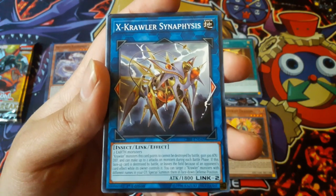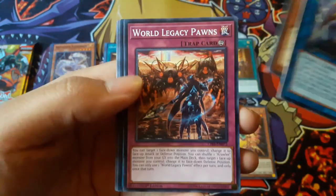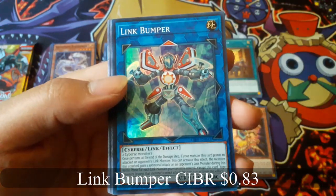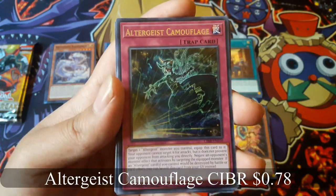X-Crawler Synaphysis. Link Bumper for a super rare, and Altergeist Camouflage for a rare.